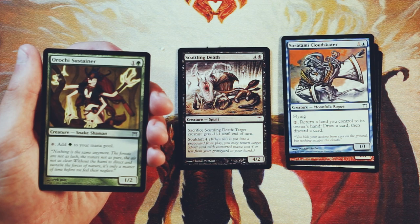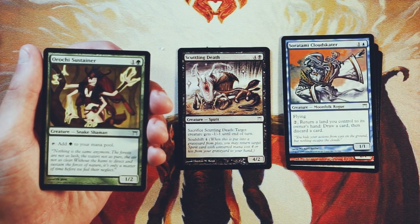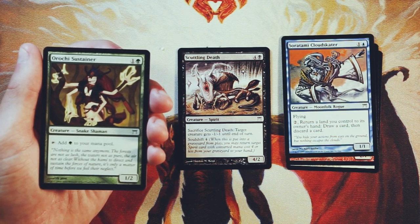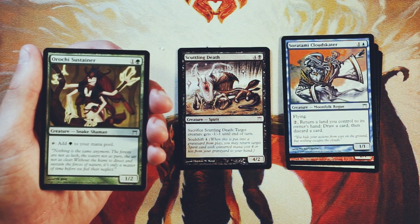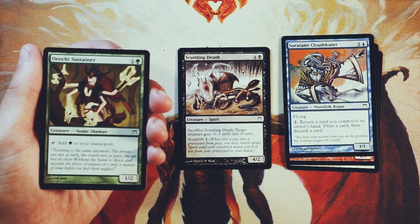Orochi Sustainer is a 1/2 for one and a green. You can tap it for one green mana, so it's basically a mana dork. However, at two mana, two-mana mana dorks tend to be significantly worse than one-mana mana dorks. It's really nice to ramp up to turn three after just turn one, but ramping up to turn four is still good — just not quite as great as ramping that early. If you're in a green ramp deck this is a great card to have, but it's not the payoff card. I'd rather pick up some payoffs first and hopefully wheel this since it's a common. Not something I'm interested in first picking, but mana dorks in general are pretty good no matter what.